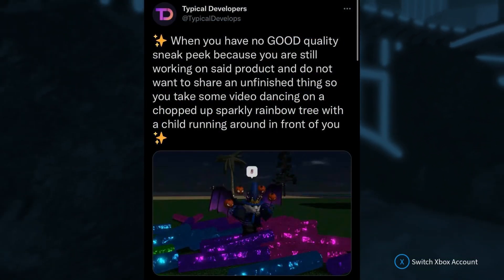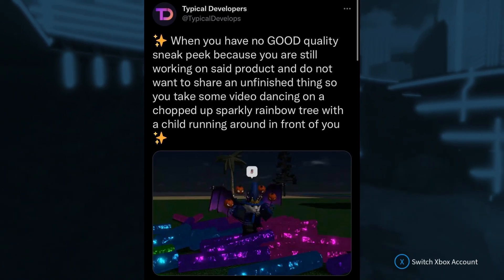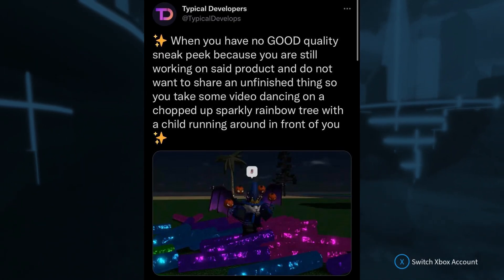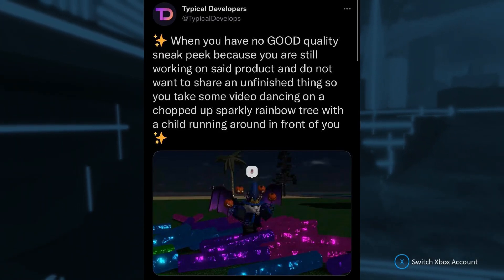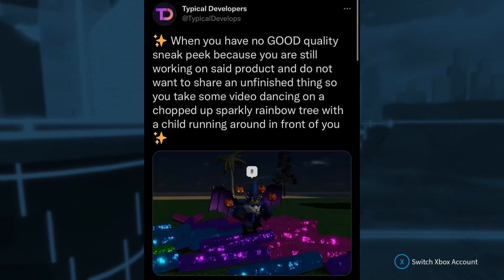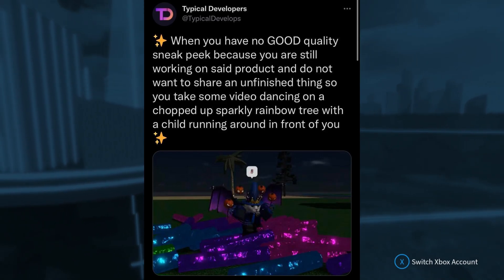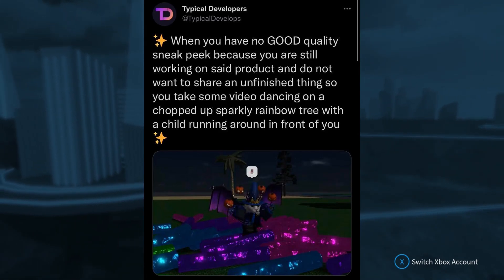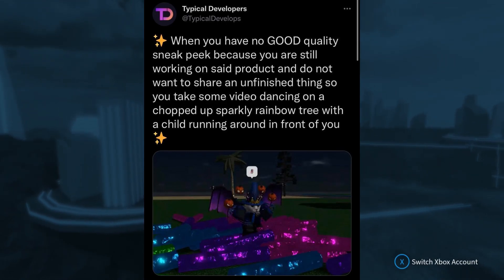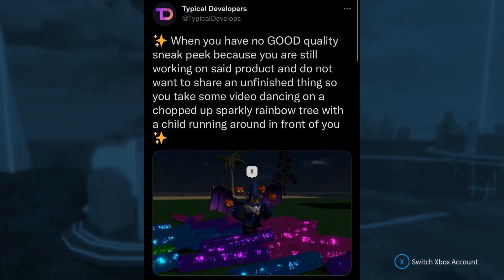When you have no good quality sneak peek but you're still working on the product, you take a video dancing on a chopped-up sparkly rainbow tree. We're not going to play the 47-second video of Hoofer dancing on top of the trees, but you can see these rainbow logs — they look pretty cool and epic. Not sure if they're just testing different logs or placeholders, or if the rainbow tree is actually coming to the game.